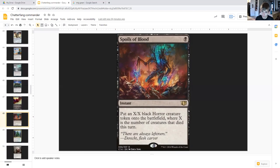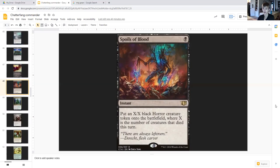Spoils of Blood costs just one black instant — put an X/X black horror creature token onto the battlefield, where X is the number of creatures that died this turn. So after a board wipe, most likely you'll be playing this at instant speed to create a huge black horror token, then kill someone on the next turn. Not to mention with you sacrificing everything, Spoils of Blood is just going to be generally good. This could wipe someone out if they're not careful.